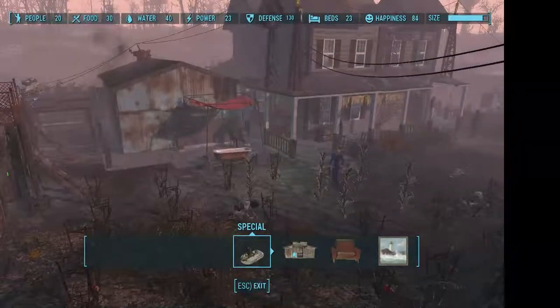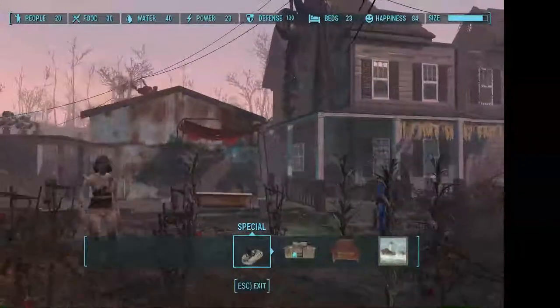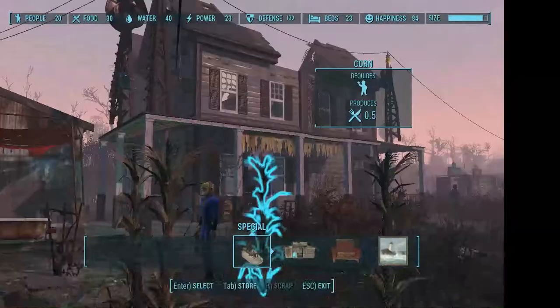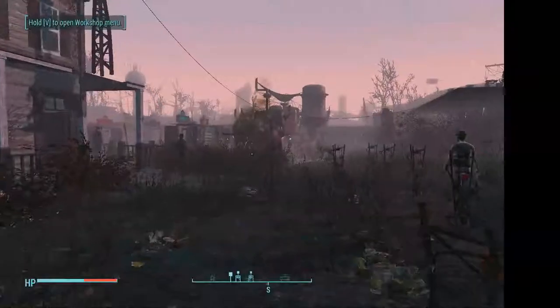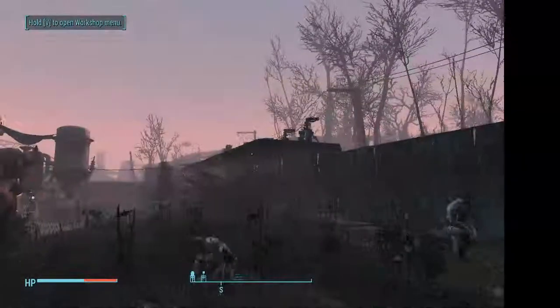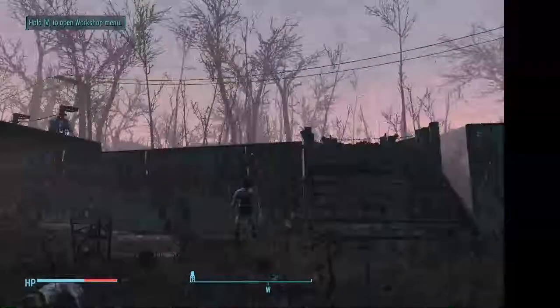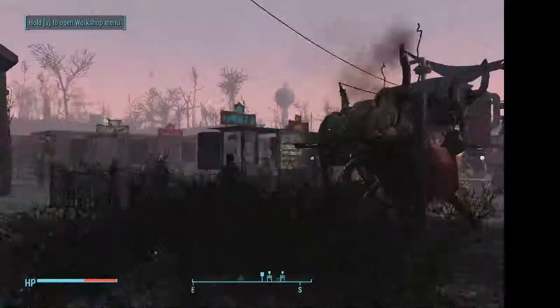There's the gate entrance, and there's the caravan stop. I have my artillery cannon over there, and I have defenses set up here to deal with where the enemies spawn in when this place is being specifically targeted.